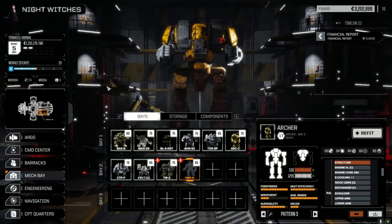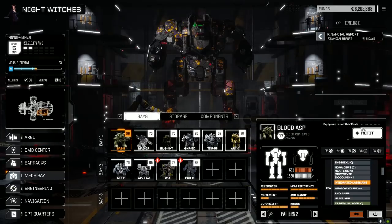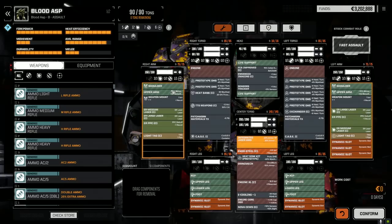The Blood Asp — I decided to refit it. We were talking about the Ultra 20 build not being bad, but the analysis was that the Black Knight and the Grasshopper are going to be in close. If we bring the Blood Asp in close too, it's going to get targeted because it's slow, easier to hit, and will take a lot of punishment. So if the Black Knight and Grasshopper are in close, a longer range build might be appropriate. I tried Ultra AutoCannons 5s and other things but ultimately settled on this build.